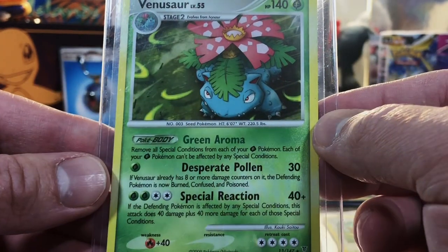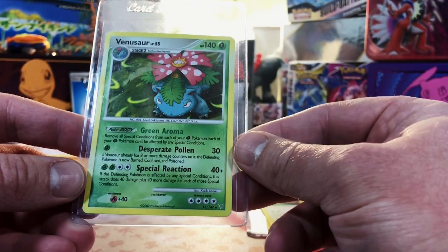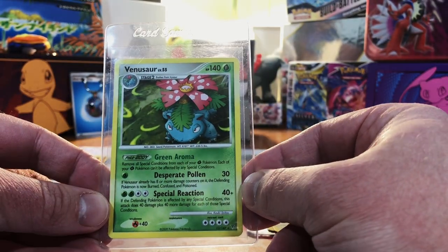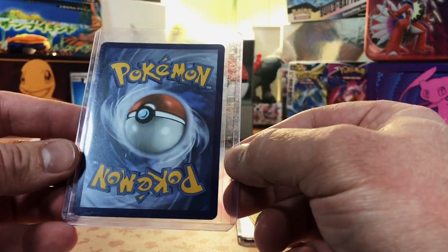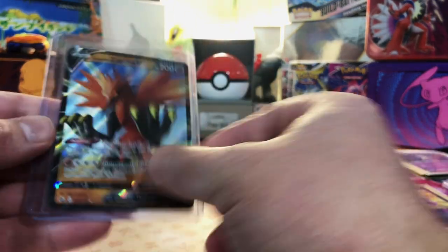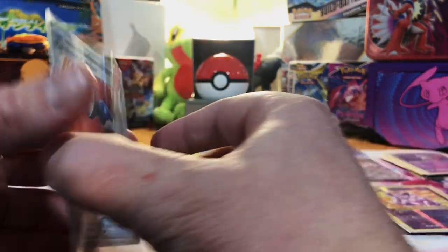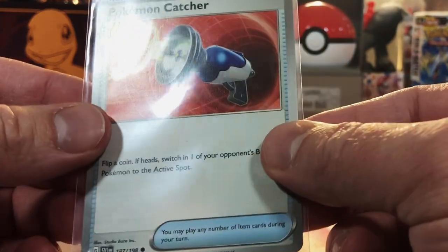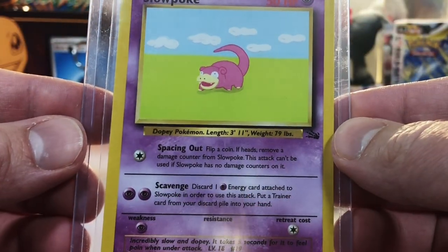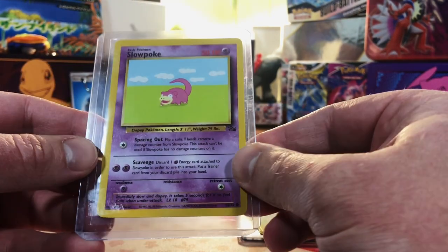Next: a Galarian Zapdos V — looks good. A Pokemon Catcher common card, a little off-center, but a Fossil Unlimited Slowpoke — actually doesn't look too bad. I like the old Slowpoke.